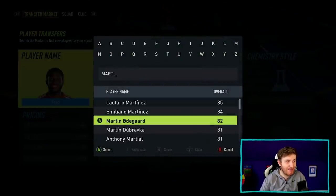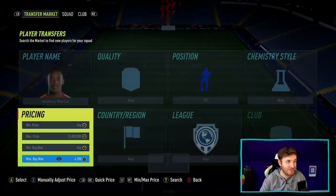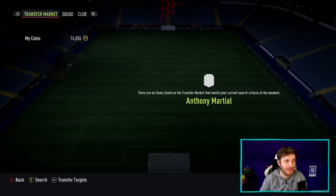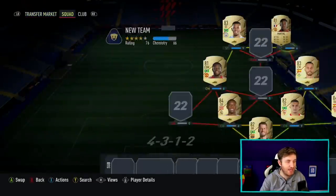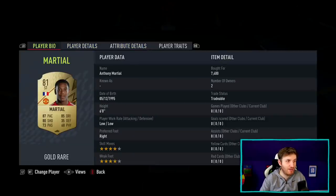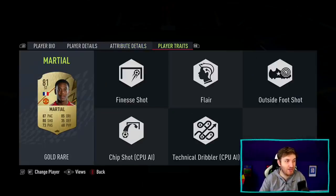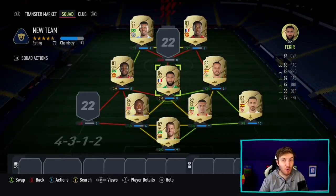We're now going to get Gabriel Jesus' new teammate in this best 50k team today, and it's going to be Anthony Martial. I believe he's cheaper than previous FIFAs as he's 81 rated, and I know he's got really weird work rates. But for the price of around 7.4k, you're getting a striker with most likely above 90 finishing in-game with the right chem style. Five flare traits on an 81-rated player is almost unheard of, so that's really brilliant. 5.3k for this baller of a card — I adore this card in this game.